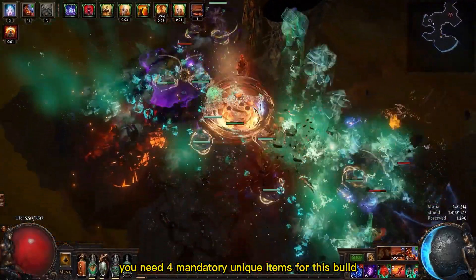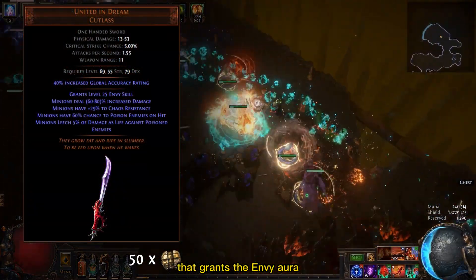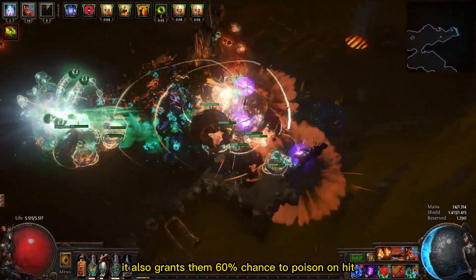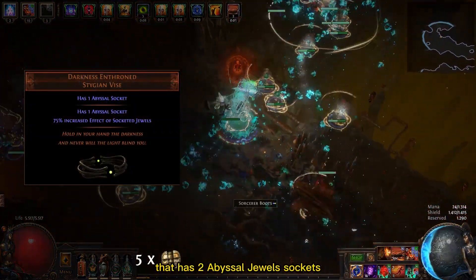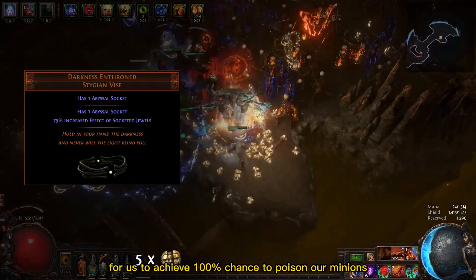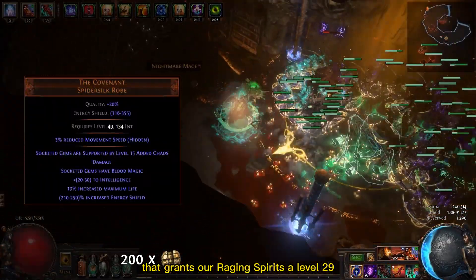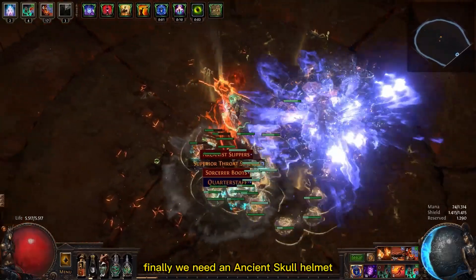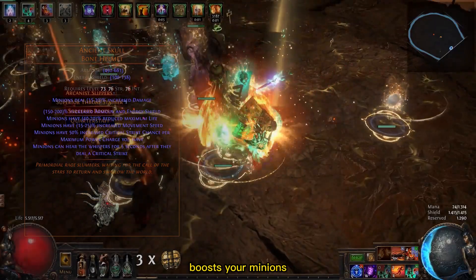You need 4 mandatory unique items for this build. The first is the United in Dreams Sword that grants the Envy Aura for a big amount of chaos damage to our minions, and also grants them a 60% chance to poison on hit. We also need the Darkness Enthroned Belt that has 2 Abyssal socket slots for us to achieve a 100% chance to poison with our minions. Next, we need the Covenant Armor that grants our Raging Spirits a level 29 Added Chaos Damage support, meaning a lot more chaos damage to them. Finally, we need the Ancient Skull Helmet that grants a heal, damage, and attack speed boost to our minions.